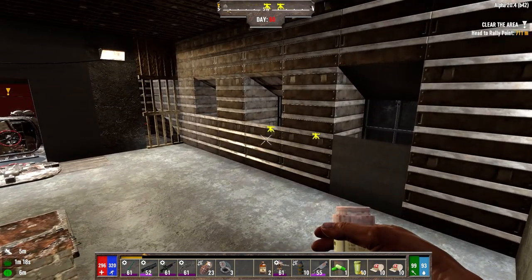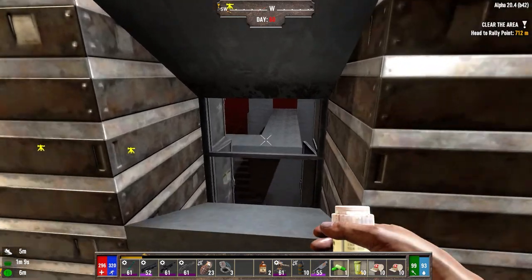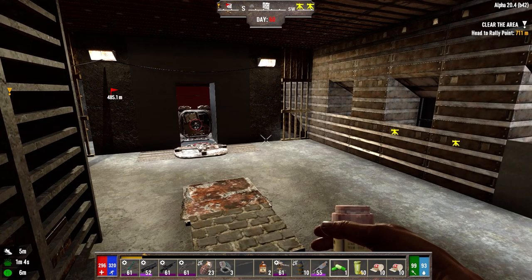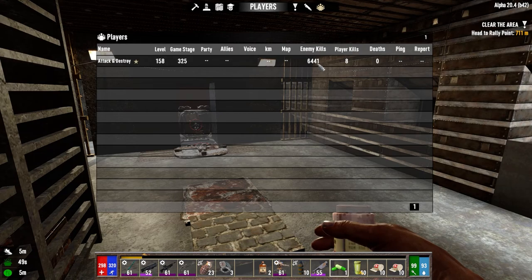Second junk turret we can throw down. Once we pick this one up to reload it, we can put the second one down right away. Start with the shutters open. Let's just wait for the zombies to arrive. 6-4-41, 8 idiot kills, 0 deaths in this game, game stage 325.